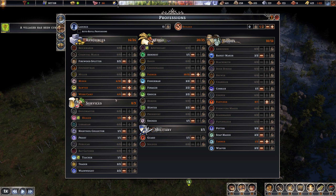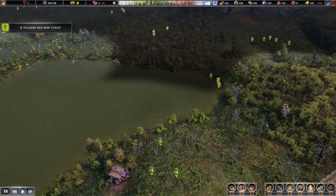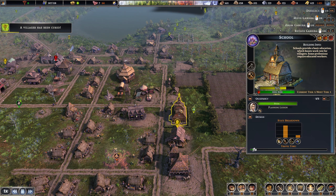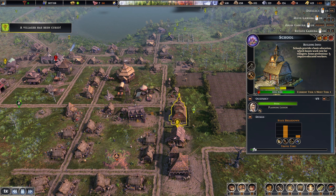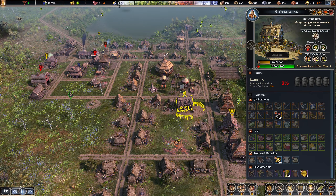I'm still not unhappy with this layout, to be honest. Something I'm still curious about is exactly what benefit the school gave us. It says it provides a basic education and boosts the work rate for villagers. Some professions require educated workers, but that's only going to really benefit us later on.